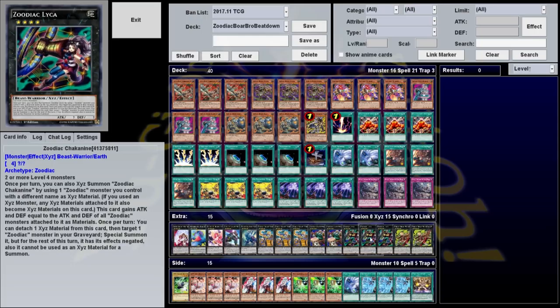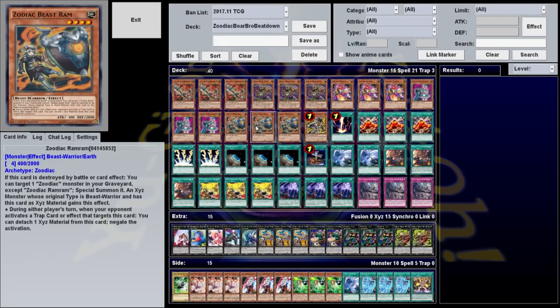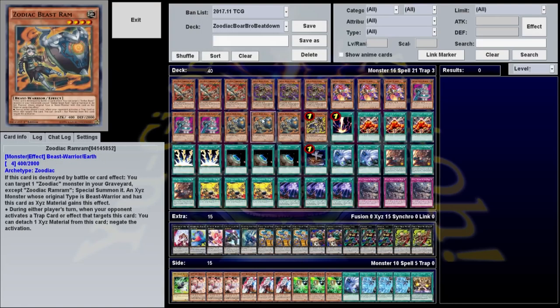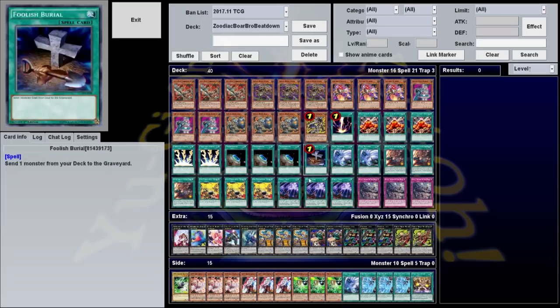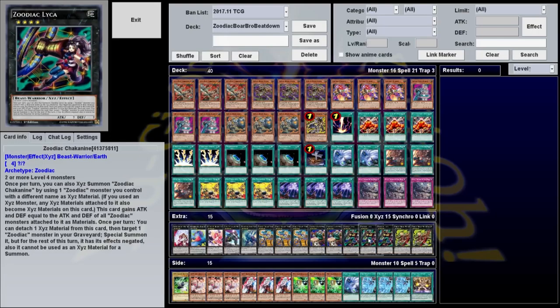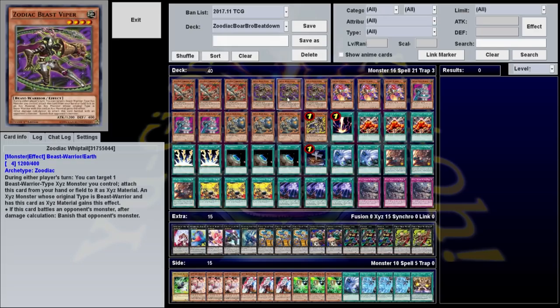The second most useful is probably Chakanine. You can detach one to summon a Zoodiac from your graveyard, but its effects are negated and it can't be used as Xyz material. This is useful in a few situations: you can put a monster on the field for Zoodiac Sign to use, or summon a defense wall if you think you're going to be destroyed next turn. You can also use it to summon Whiptail — during either player's turn, you can target one Beast Warrior Xyz and attach it from your hand or field as Xyz material. Its effects are negated when initially summoned but only until end of turn, so if you have an extra one in the graveyard you can summon it, and immediately on your opponent's turn attach it to give your monster more attack and the ability to banish things.